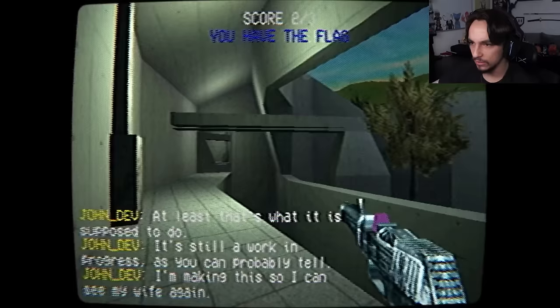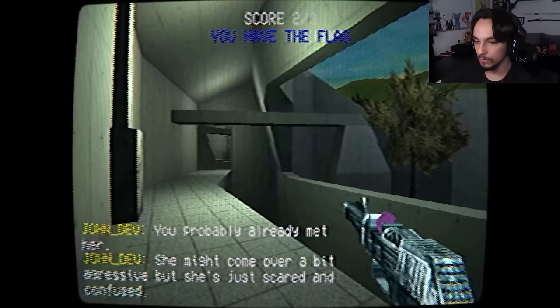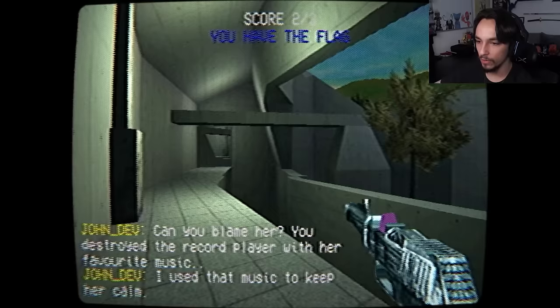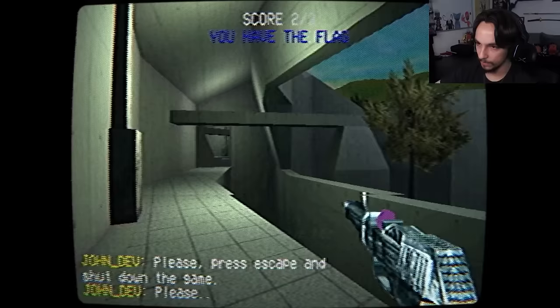Still a work in progress, as you can probably tell. I'm making this so I can see my wife again. But she seems to be stuck in a sort of limbo. You probably already met her. She might come over a bit aggressive, but she's just scared and confused. Can you blame her? You destroyed the record player with her favorite music. I used that music to keep her calm. If you deliver that last flag, her soul will be set free. But I know I can save her and bring her back. Please press escape and shut down the game. Please.